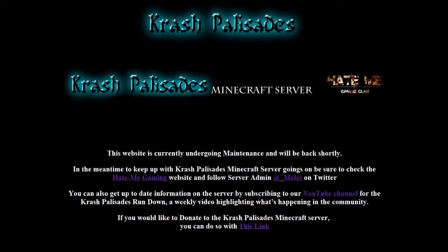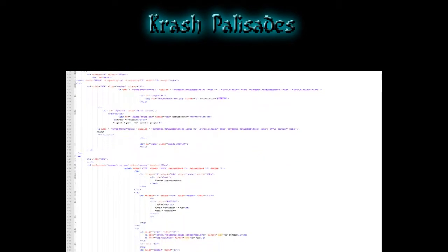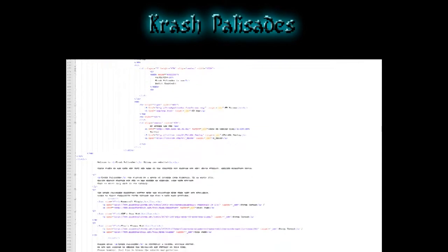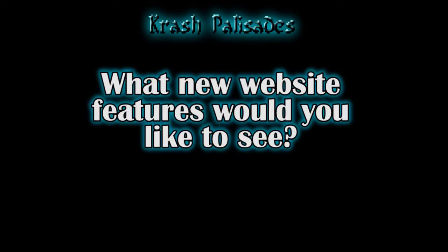You may also have noticed this week that the Crash Palisades website is currently down and undergoing maintenance. I'm moving away from the Flash website — it's far too fiddly to keep updated — and instead going back to my roots in HTML, CSS, and JavaScript, so the website should be a lot easier to keep updated. What kind of things would you guys like to see on the new website? Let me know in the comments below.